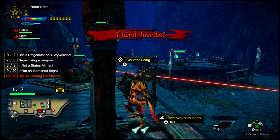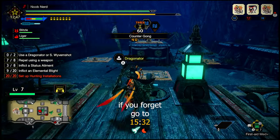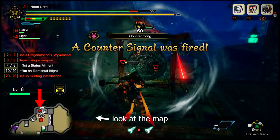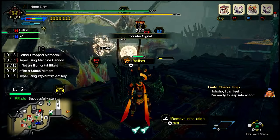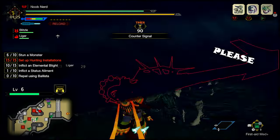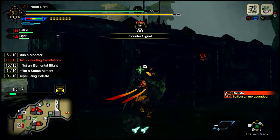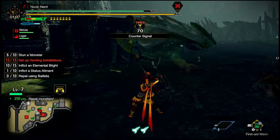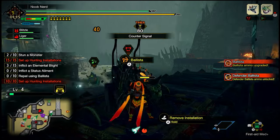I usually use the counter gong of the first area in the second or early third herd — just use it when things get nasty or uncontrollable. When you see the counter signal fired, your weapon damage is ridiculously boosted for a certain time. Please stop using your installation and immediately get down and hit the monsters with your weapon until they all retreat or the counter signal ends. Only use an installation if there are flyers that need to be brought down — then get back to hitting with your weapon. This will make the rampage quest a lot easier and faster if everyone on the team does it.